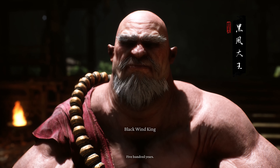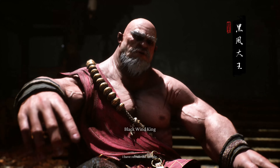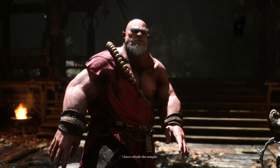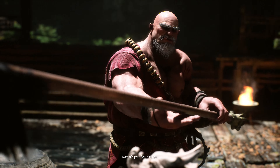Black Wind King is the second-to-last boss in Chapter 1 of Black Myth Wukong, and he's no walk in the park. This Yaogui King, who rules over Black Wind Mountain, wields a double-ended polearm and uses powerful magic, much like Sun Wukong himself. Without any clear weaknesses, this battle will test your skills and abilities to the fullest.